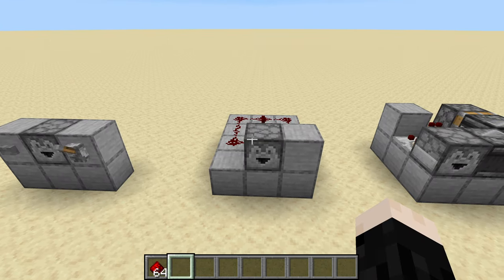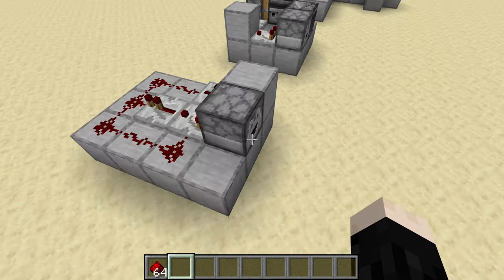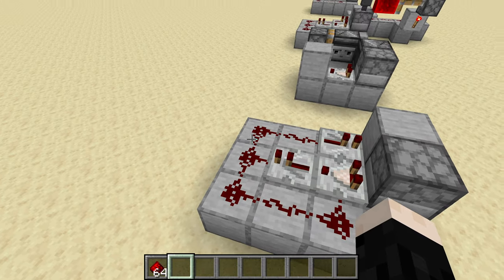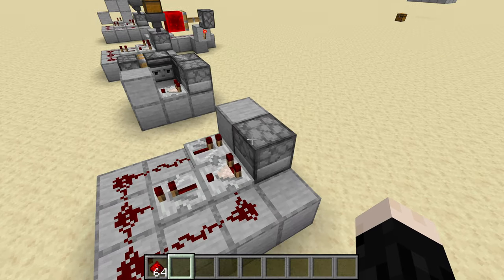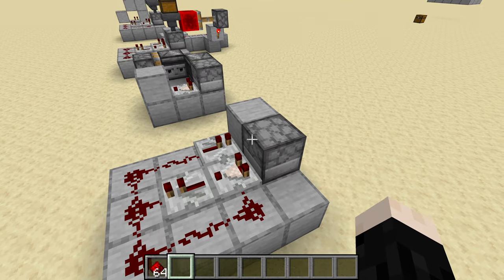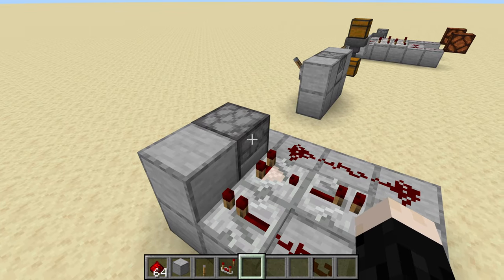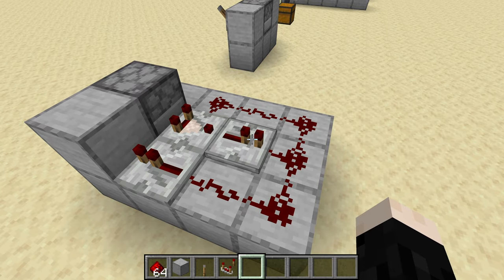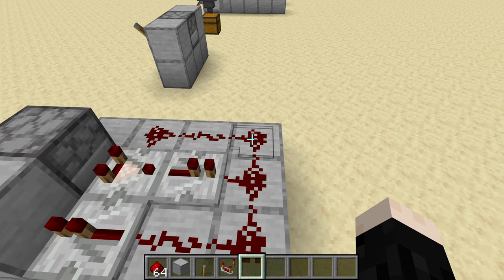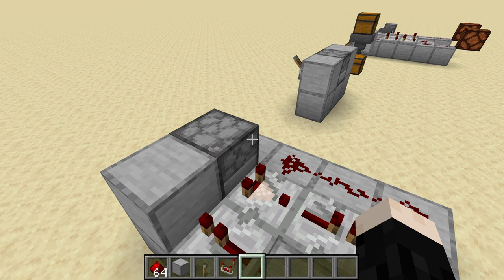This is a really simple automatic item flushing system. When items end up in the dropper, there is a comparator behind it that registers them and creates a signal. The repeater amplifies it and sends the signal around. Another repeater pushes it into a block which hits the dropper and causes it to spit an item out. So if there's stuff in the dropper, it shoots a signal around and causes it to spit something out. The comparator measures the dropper's contents, sends a signal out, and the repeater amplifies that to a level of 15, then it decays as it goes around — 15, 14, 13, 12.